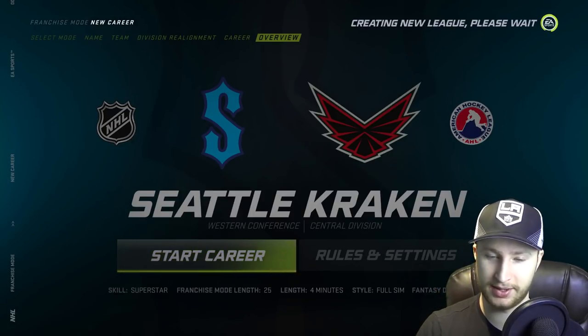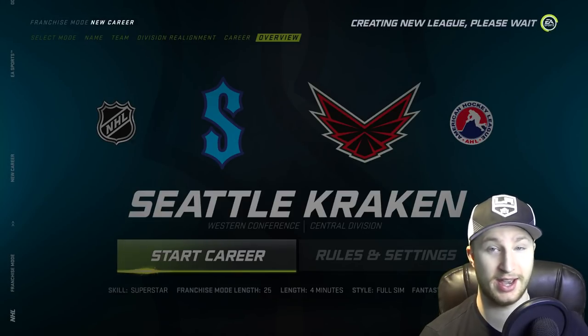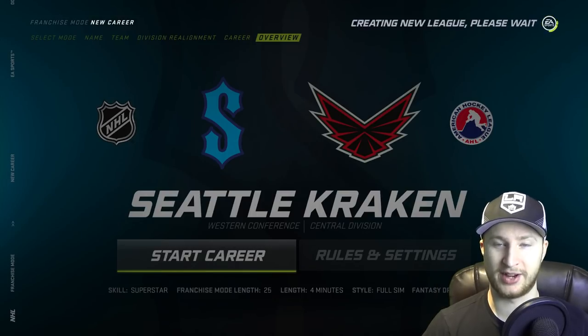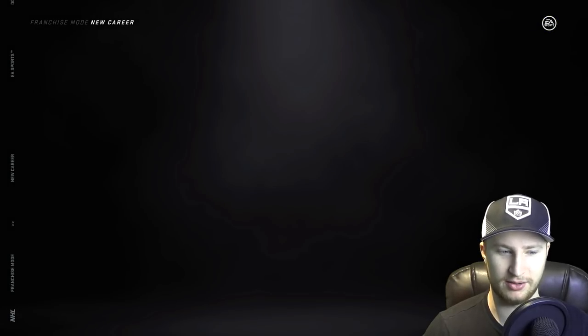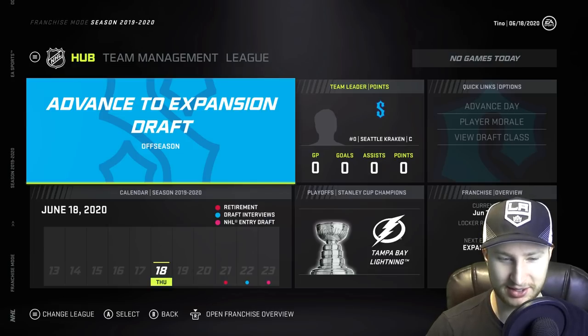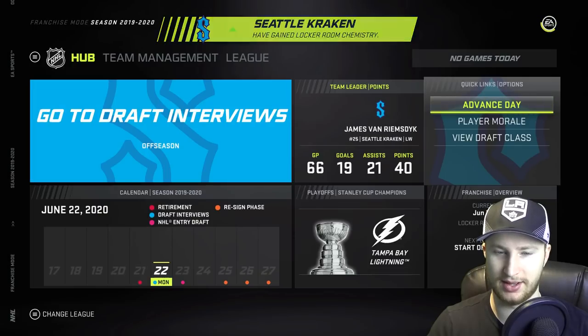I'm actually pretty curious to see where these players end up. I know that for some reason they also end up signing non multi-year deals at a very low price, because I guess there's just so much competition that they can't ask for as much. If the game actually takes that into consideration — I believe McDavid signed for something crazy, like eight or nine mil, maybe even seven mil in the last one. I'm just going to auto draft right past it and hope for the best.